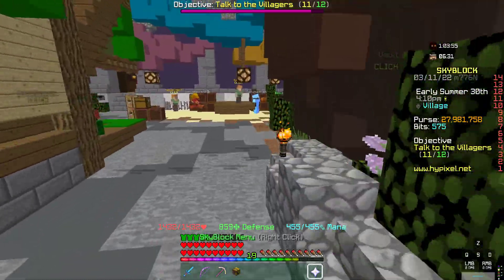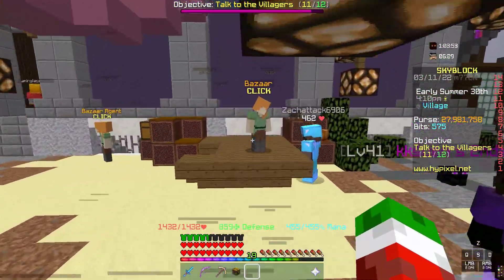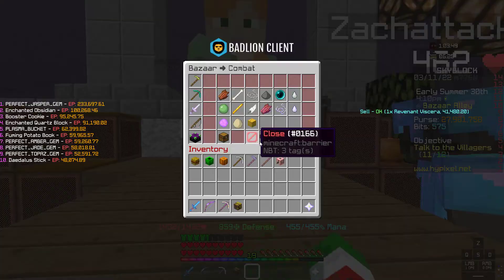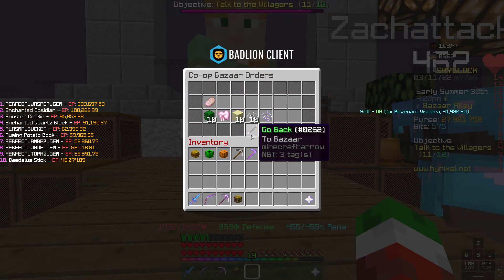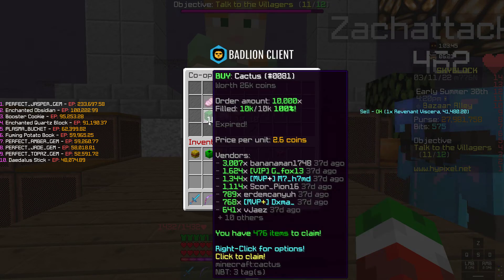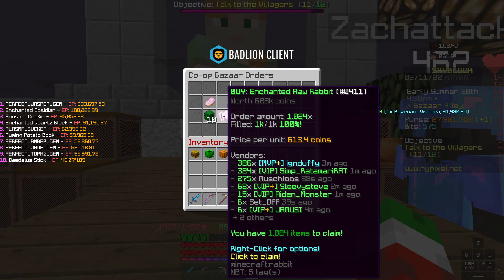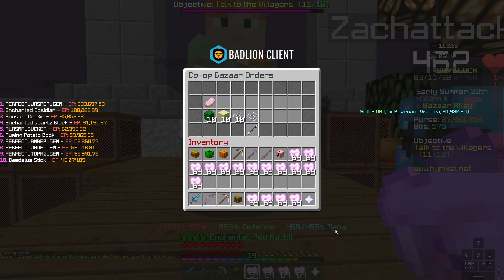This is going to be very beginner friendly because it requires no collection whatsoever. All you'll have to do is create a buy order for however much enchanted raw rabbit you want. I created one for 1024 just to show you guys.